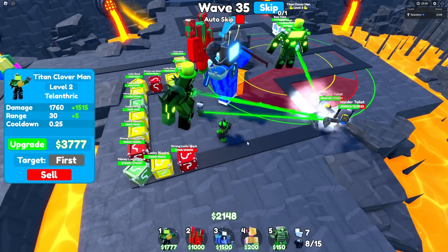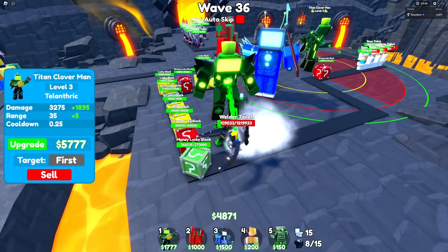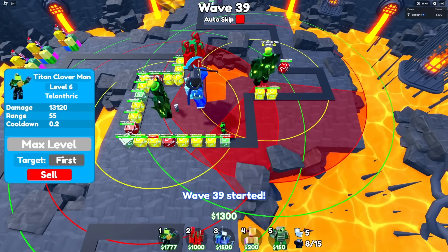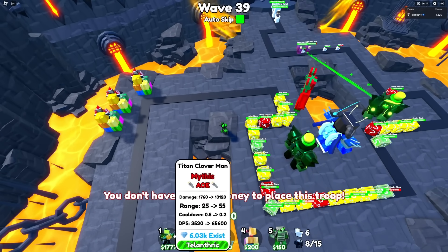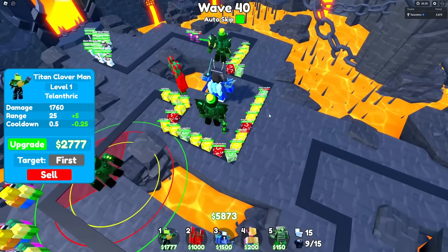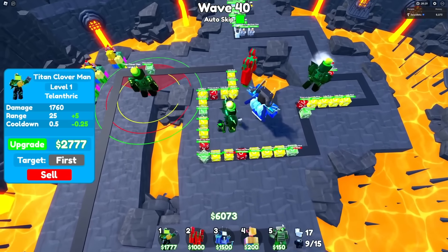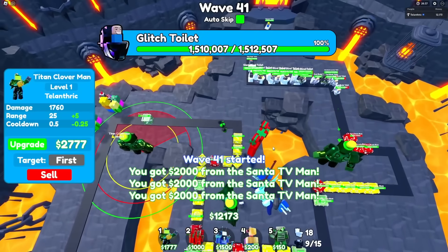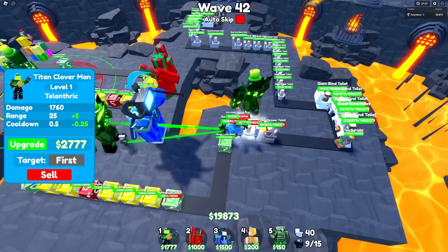There we go — put the strong Lucky Block, and that's just two Welder Toilets. That Welder Toilet's essentially using the other one as a shield. Finally, I got enough to max out the second Titan Clover Man. Now we have Lucky Blocks covering pretty much the entire front. I'm going to turn auto-skip back on because I think we're good. I don't have any booster units. Maybe since I already have slow units, I could have replaced the Green Laser Cameraman with the DJ TV Man or something, but these guys are far apart so that wouldn't help too much anyway. I auto-skipped like two waves — let's see if that was a bad idea because there are a lot of high-health toilets incoming.